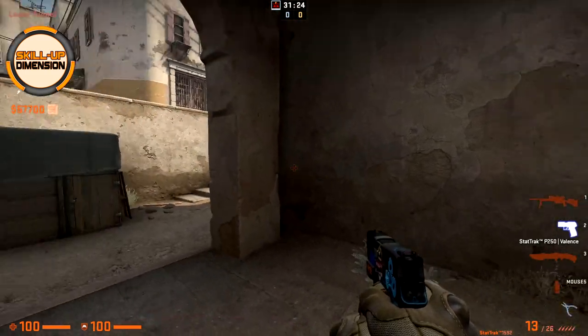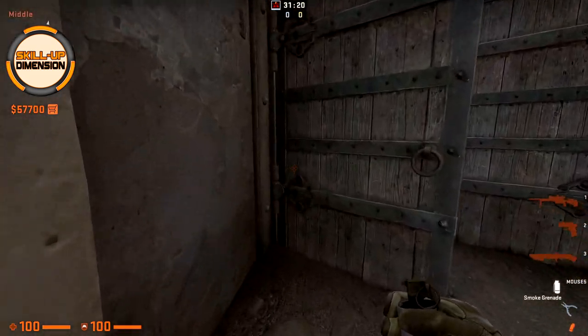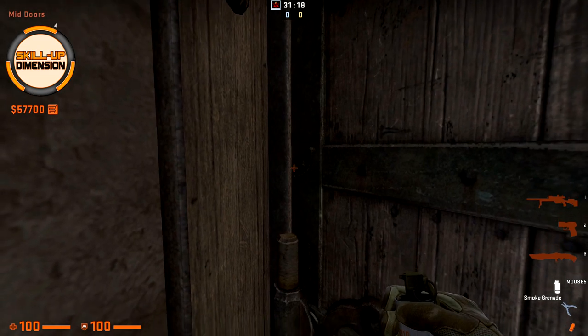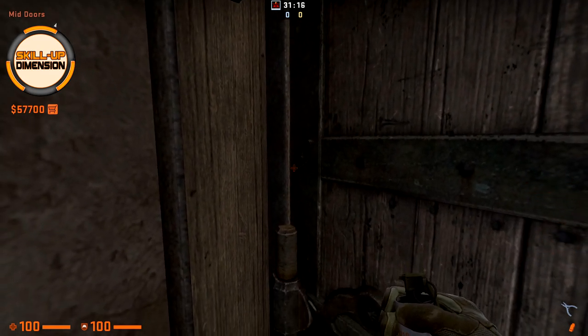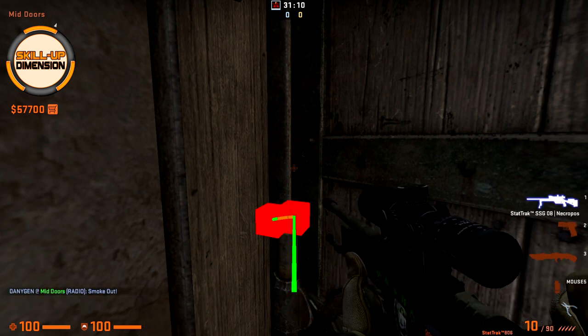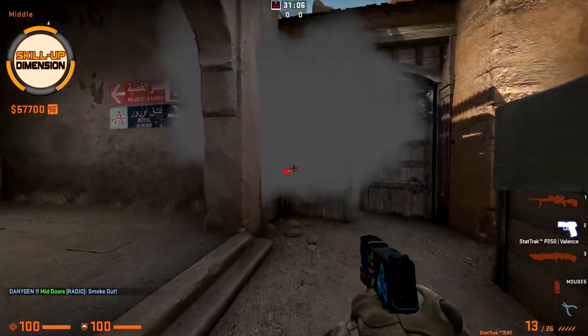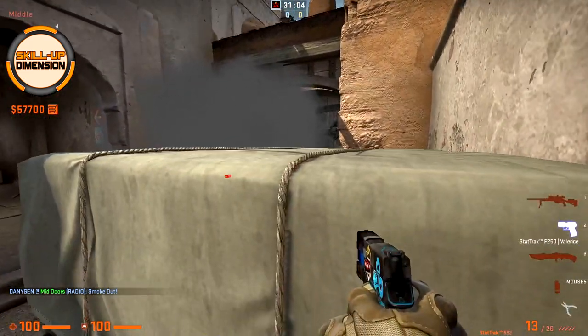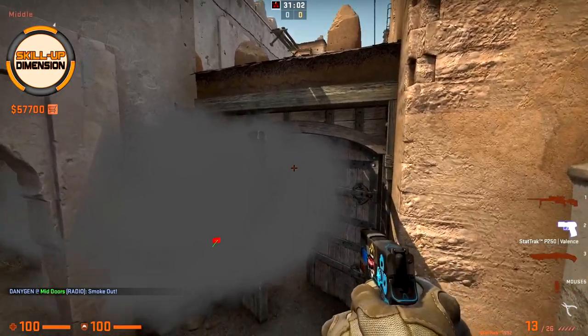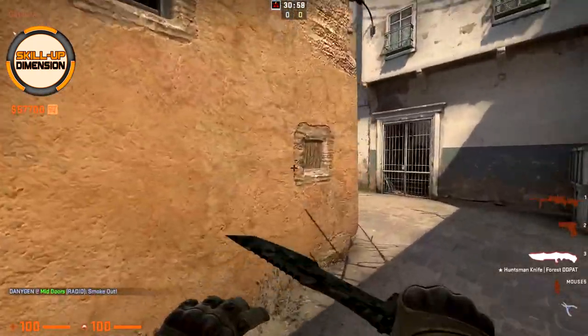Next, when you are at the lower tunnel and you want to go safely towards A short, come towards the doors — as you can see this part here — aim towards the bottom and just slightly throw with right-click. As you can see the smoke drops right at the doors, and you can safely jump on the box. The mid player cannot see you and you can jump towards A short and go.